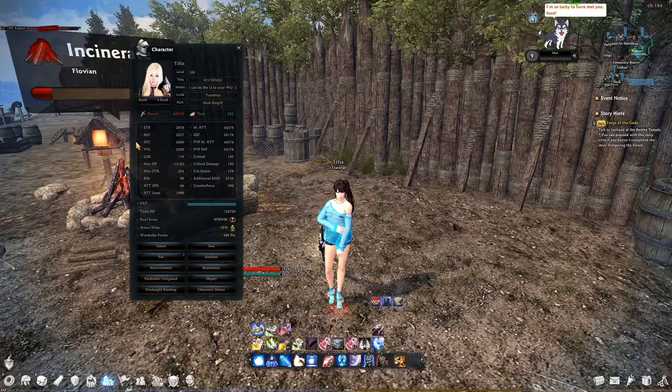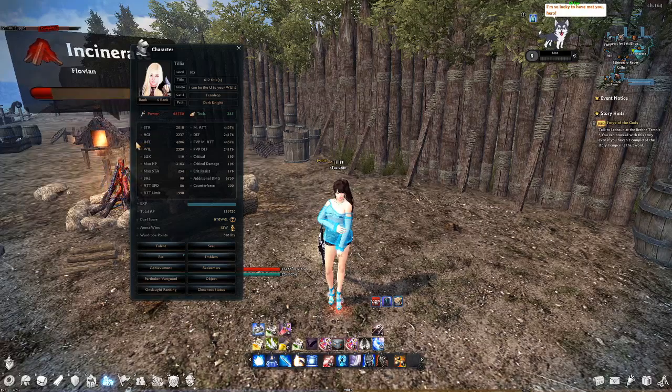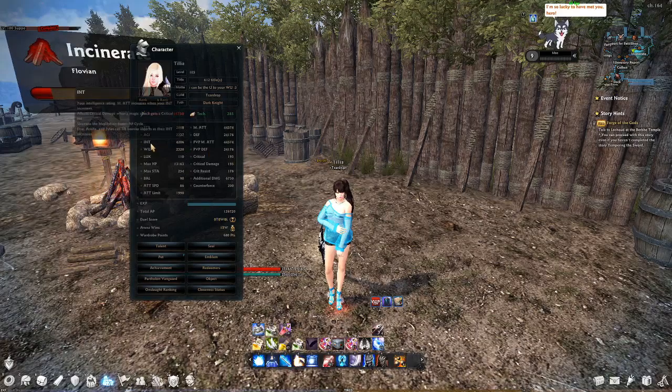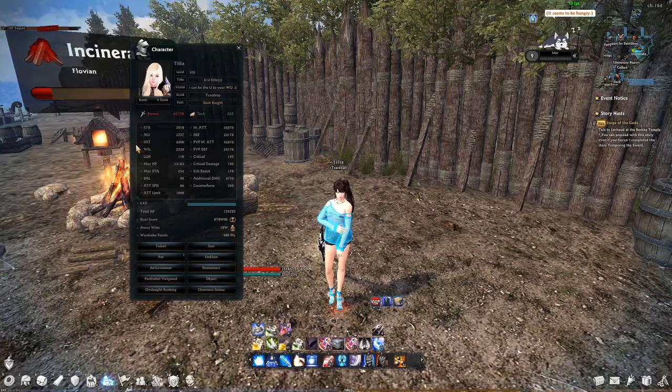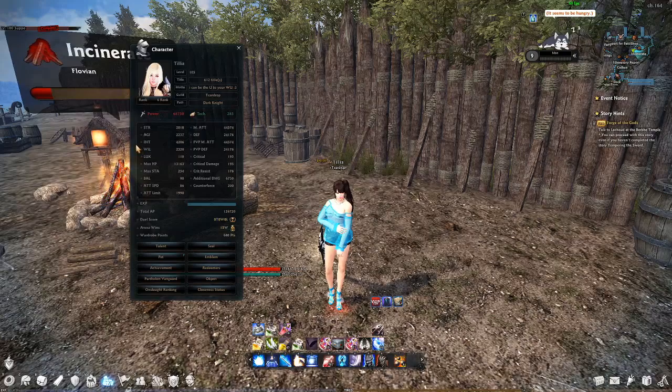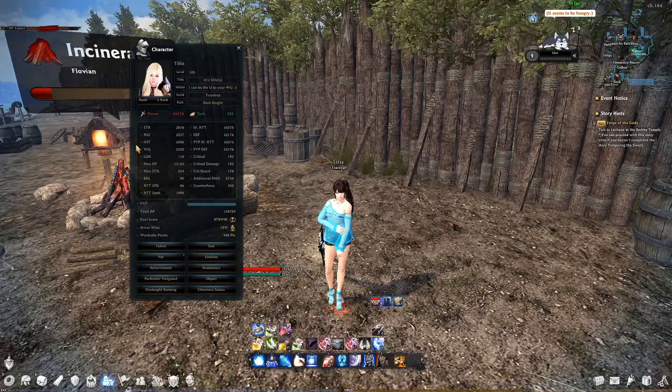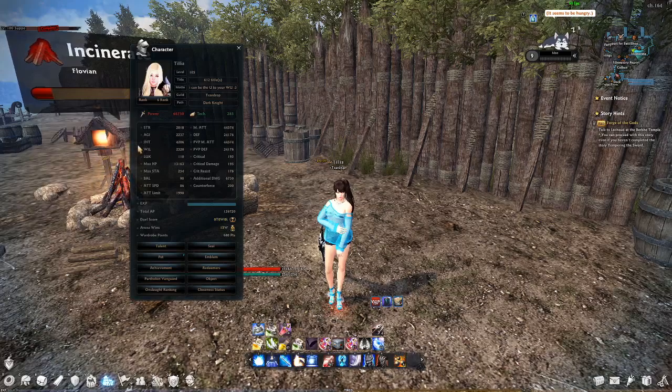Both Strength and Intelligence also give you critical damage the more you have, but it is capped at 35% at 2,000 points. As you can see, I'm at 4.2k. Even as a new player, if you hit level 90 and get the free gear, I think you should actually be there already.